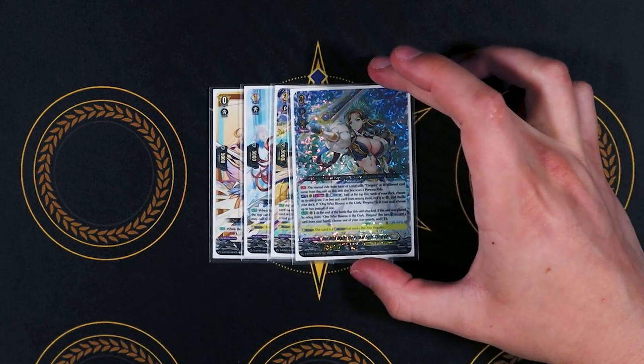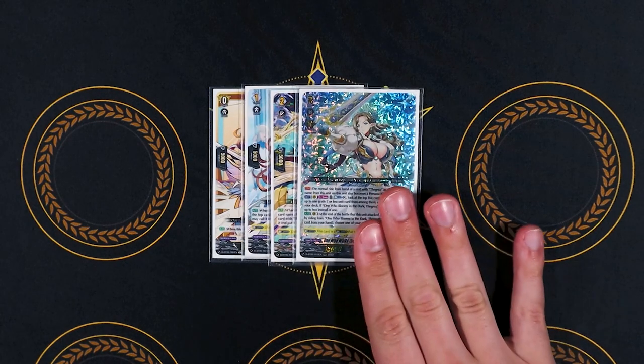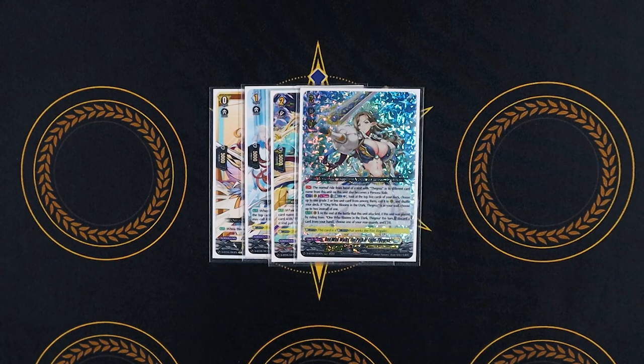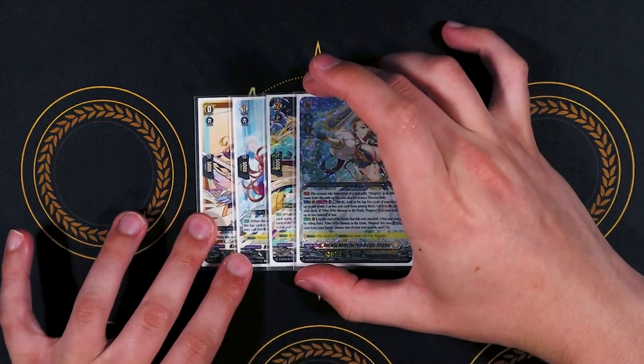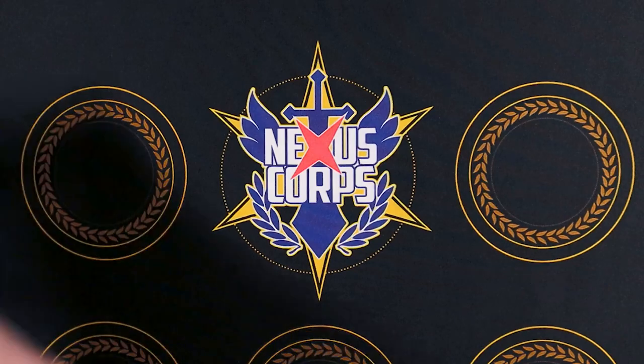Grade 3 is One Who Walks in the Path of Light Thagreya. Both the Dark and the Light Thagreya have the same ability: when you ride from hand with a different name than this unit, it counts as Persona Ride. So you can go back and forth, giving you way more access to Persona Ride. Act ability, once per turn: look at the top 5 cards of your deck, choose a grade 2 or less, and call it. If you have the Dark in your soul, you choose 2 instead of 1, so you can fill your board a little better. At the end of the battle that attacked, if it was placed on top of the Dark, you discard a card and choose a rearguard and re-stand it — kind of like Bastion, for multi-attack. That's it for the ride deck.